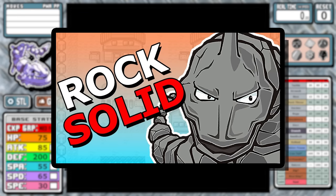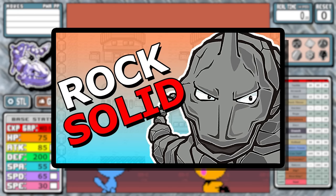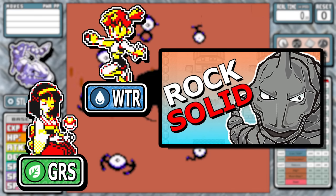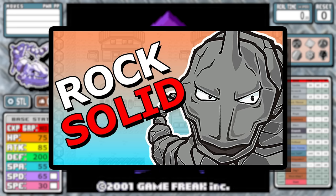Last year we did an Onyx solo run in Pokemon Red and Blue and to keep this brief, it left a lot to be desired. Chief among Onyx's shortcomings are the multiple double weaknesses, and the worst thing about the run was the abysmal 45 base attack that made challenges really tough to overcome.